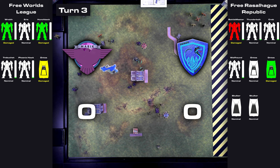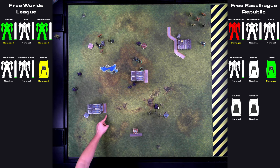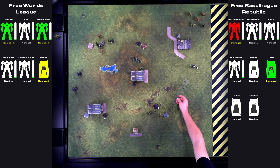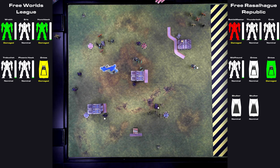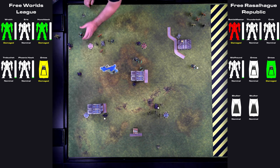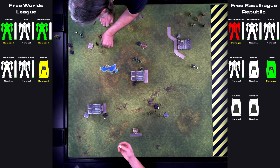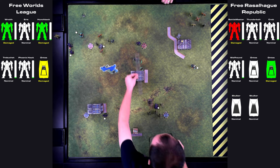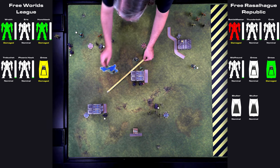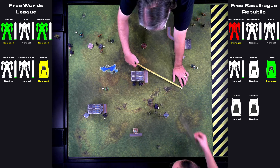Matt won initiative for turn 3, so I had the first move. I shifted my Ontos to the edge of the woods, Matt had his right Ontos stand still, and I had my Trebuchet fall back towards my left objective. Matt's Thunderbolt moved towards my right objective but couldn't get within 12 inches. I had my Eris jump along the left edge to threaten Matt's left objective. In response, Matt moved his Crab out of the woods to engage the Eris at short range. I moved my Hunchback next to my Eris, and Matt shifted his Ontos to the edge of the woods. I jumped my Wraith back to my side of the central building, still within 12 inches of Matt's middle objective. Matt moved one Skulker forward to contest my left objective and the other to contest my right objective — wisely keeping it out of short range of my Ontos.